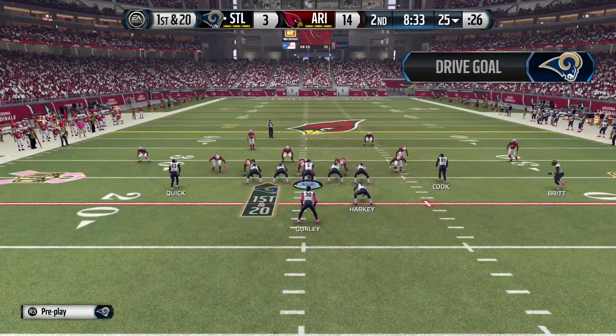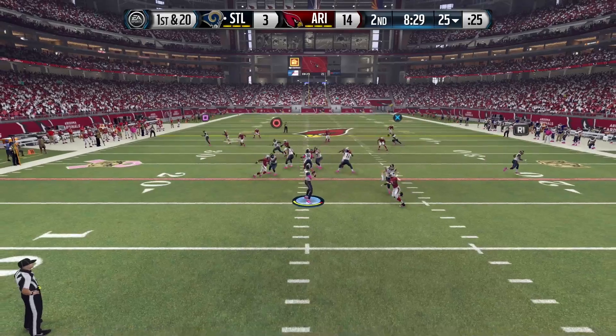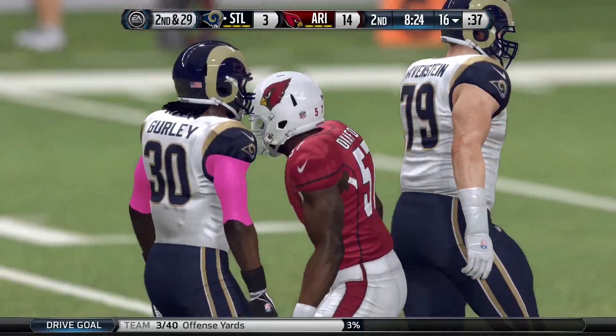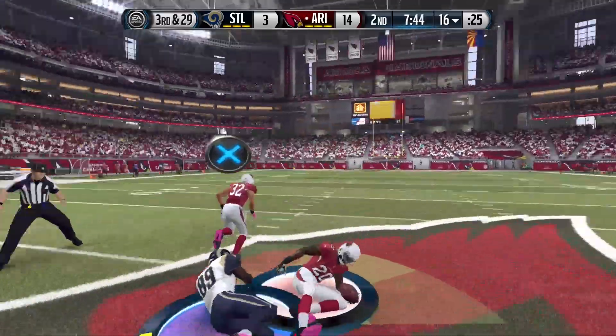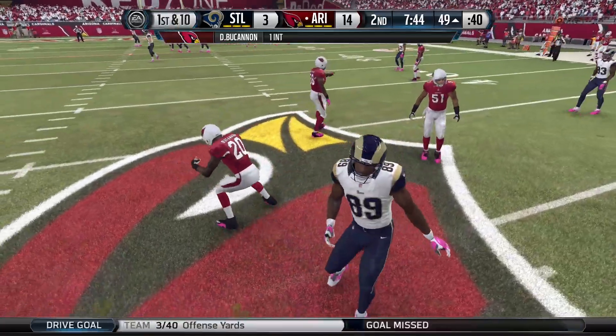At this point Foles already had one interception. On first and 20, he backed up the pass again hoping to find somebody, but was sacked instead — that was Alex Okafor with his first sack of the season. Then on third and 29, with lots of pressure, Foles lobbed it up deep and was picked off for his second interception of the game, that one by Buchanan.